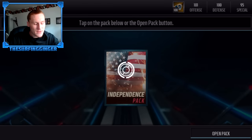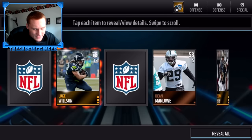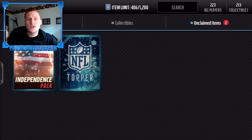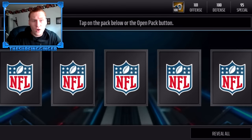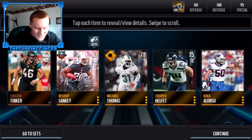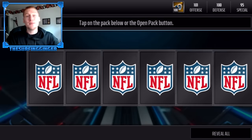Thought we pulled a double fourth of July player there but it turned out to be just a Travis Benjamin mover, which is frustrating. Next pack — another Steven Wisniewski. We haven't pulled two of the three cards I wanted: Travis Benjamin fourth of July and Andy Lee the punter. I don't think we pulled Devontae Adams either, but he doesn't go for much. Last pack before the topper — we get a Bishop Sankey.